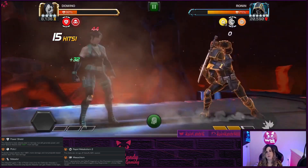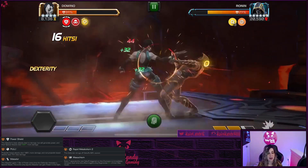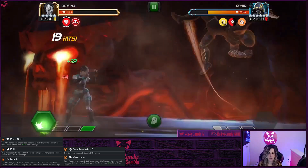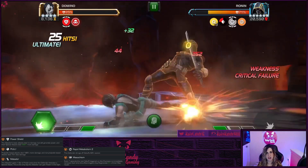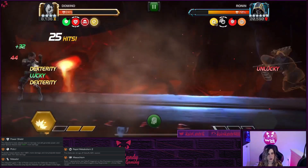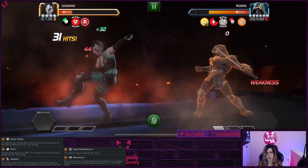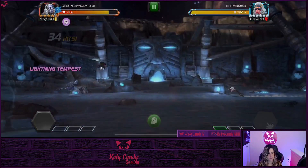With Matador, you want to bait out his specials because that's the only way you'll gain power. Striking him also allows him to gain power. Try to bait out as many specials as you can to reach your champ's most damaging projectile special. Havok's special two, Storm Pyramid X's special two, and Domino are all really good options for this fight.